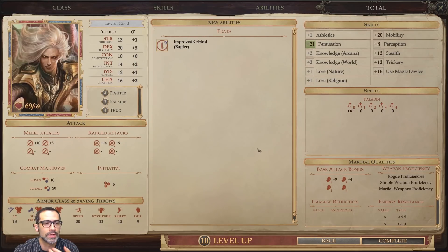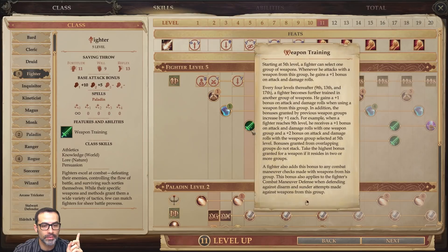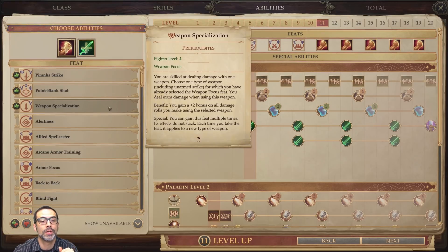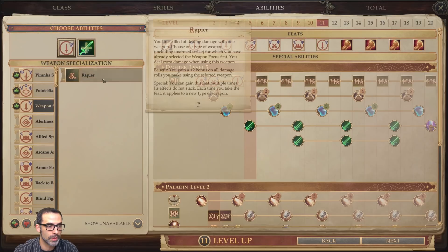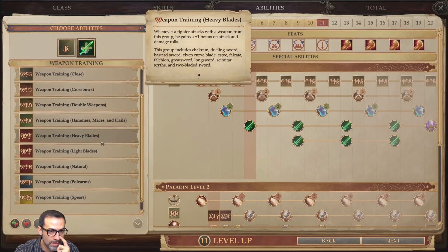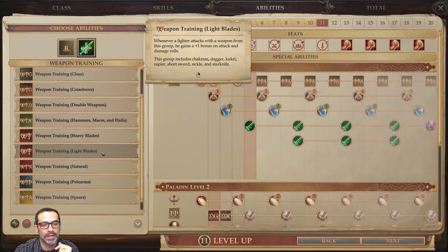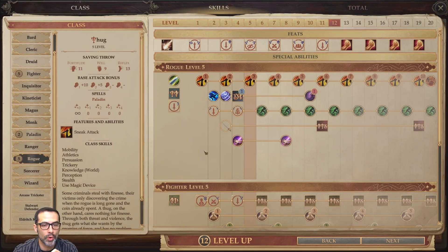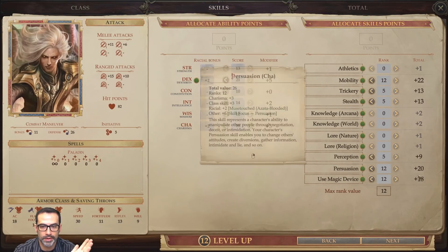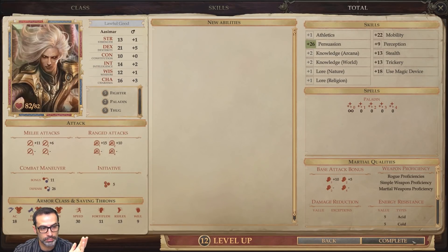At level eleven we take our fifth level of Fighter, which gives us Weapon Training — plus one to attack and plus one to damage with certain weapon types. We grab Weapon Specialization Rapier for plus two to damage on all rolls with the rapier. Then Weapon Training Light Blades, which includes the rapier, short sword, sickle, kukri, dagger, and star knife — plus one bonus on attack and damage rolls. At level twelve we go back to Rogue Thug, putting our point in Dexterity and Mobility.